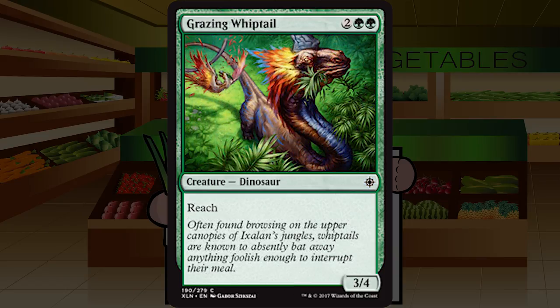Grazing Whiptail is up next — two green green for a creature dinosaur at common, a three four with reach. It's like a Giant Spider that's harder to cast. Not something I'm on the lookout for, but if I need a playable or need a dinosaur filler, I'll pick it up and might play it. Generally I'll cut it and bring it in from the sideboard when I see a bunch of flyers I can't deal with. C- — just misses out on a sideboard-only D rating.